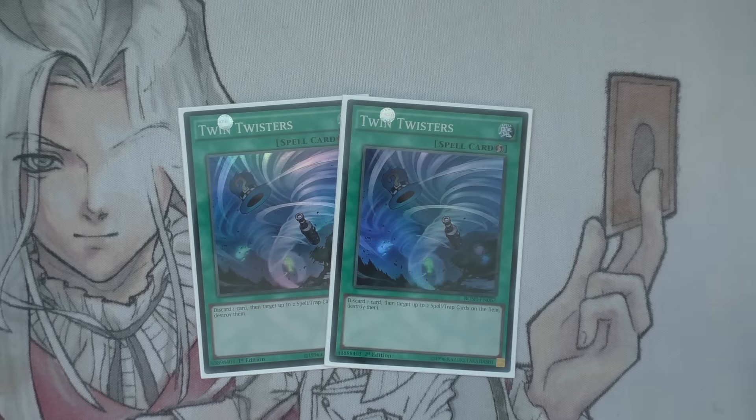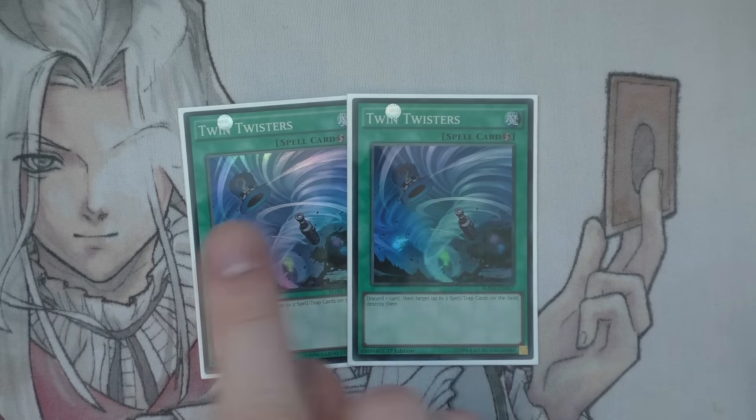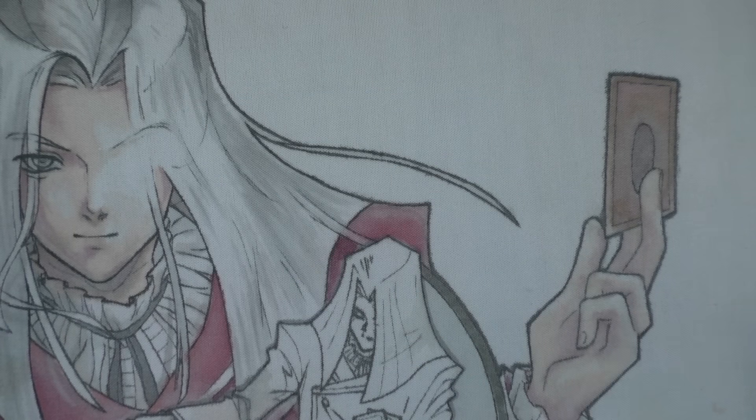Next up, two Twin Twisters — one of your other discard outlets and just back row removal. We don't like back row, and if there's lots of back row in the format — say you go against Burning Abyss back row hate or anything like that — this handles it.